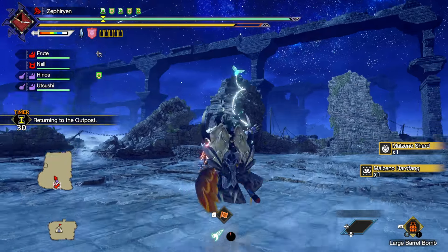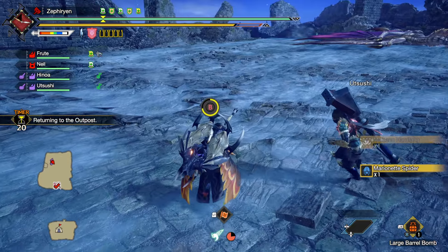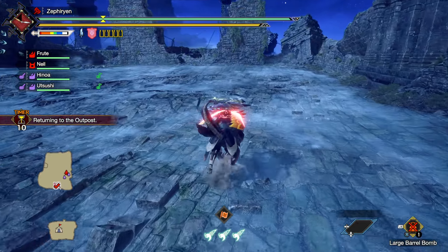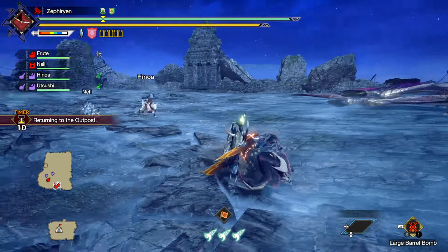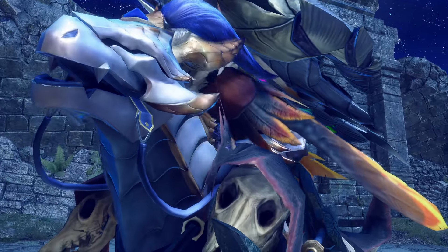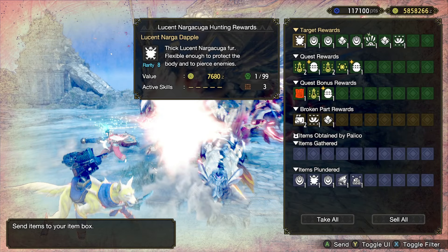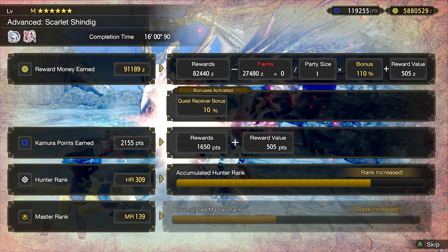That was easy. I kind of don't know — the hazard monsters mostly felt different. I think I read that advanced quests have more HP and stuff, but I didn't really feel it here because it's two monsters. So you don't really get a feeling of one of these having more HP because they're reduced since there's multiple monsters.